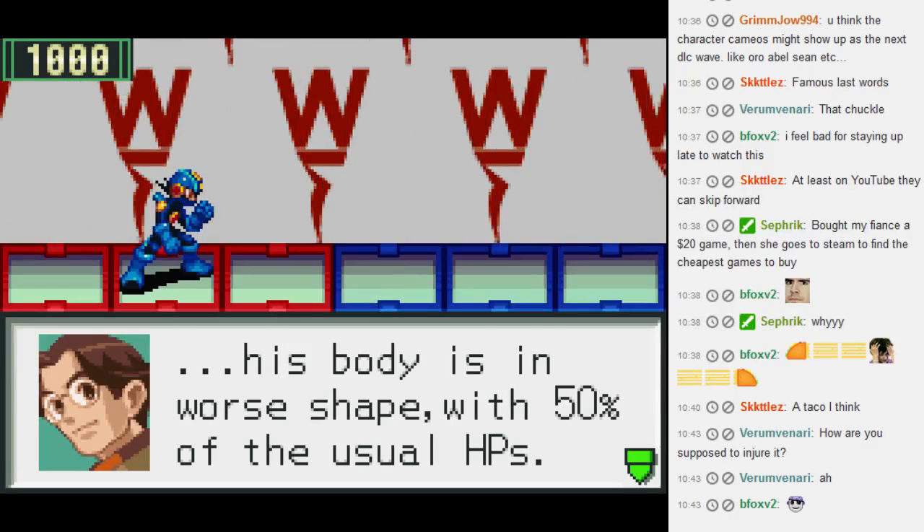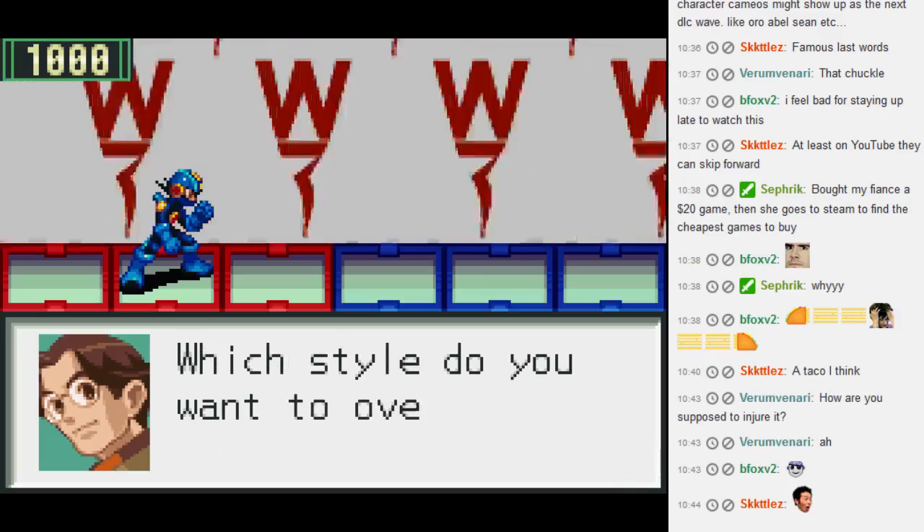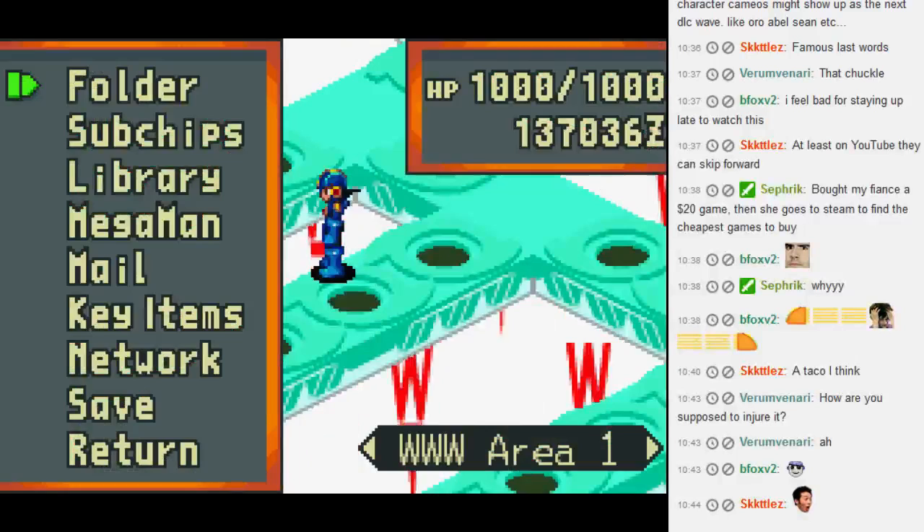His body is in worse shape with 50% of the usual HP, so he does a lot of damage but is weak. It's up to you, Lane. Alright, I've got Hub Style. Hell yeah.